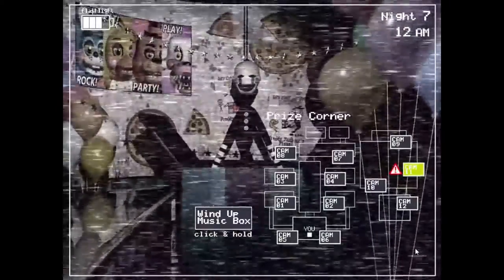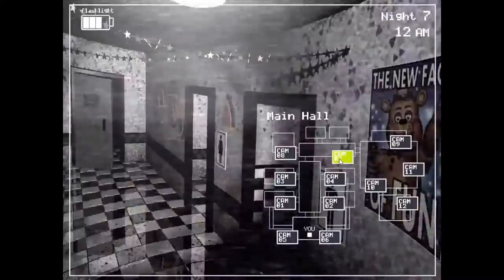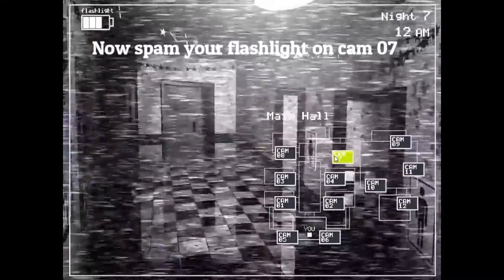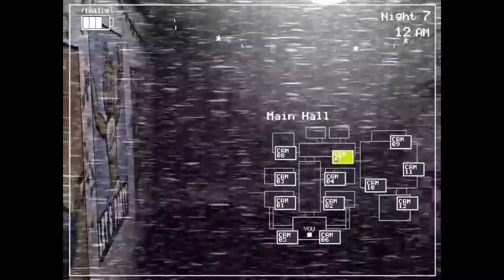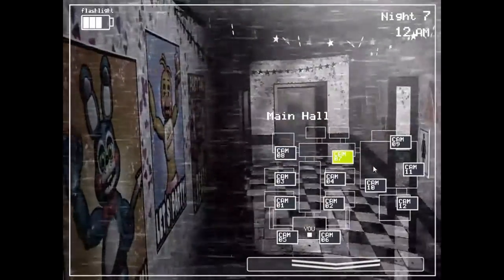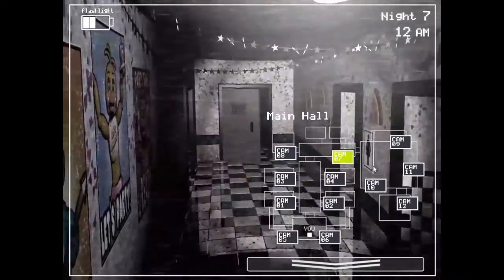In Five Nights at Freddy's 2, if you let the marionette escape the music box from not winding it up, and then you go to camera 7, there is a very rare chance that a hallucination of the marionette will pop up on your screen. The only way to make this work is by spam flashing your flashlight on camera 7 as the marionette has escaped the music box. Now this one hasn't been so much of an easter egg, but it is just very forgotten and not a lot of people really remember this.